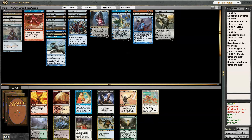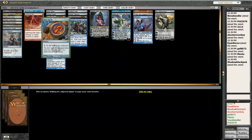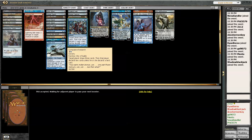I guess I'll take Go for the Throat. It's never bad to go for the throat — sometimes you just have to. Smokestack, Angel of Despair. Angel of Despair is impossible to cast — that's the problem. Rishadan Port, I guess. Everflowing Chalice — just take all the mana stuff.